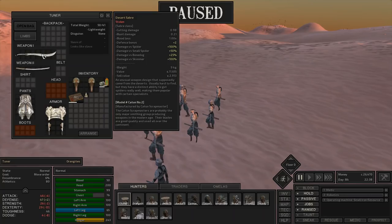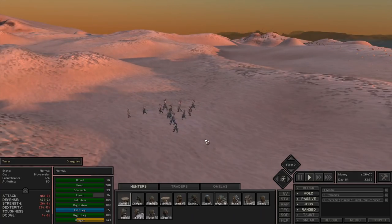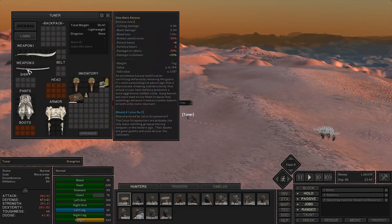Tuner has a saber, and the saber has bonus damage against spiders, small spiders, bone dogs, and skimmers. These are just people so those bonuses won't really apply, but I wanted to have him solo this group and see how he does and also show off why you might choose a saber.